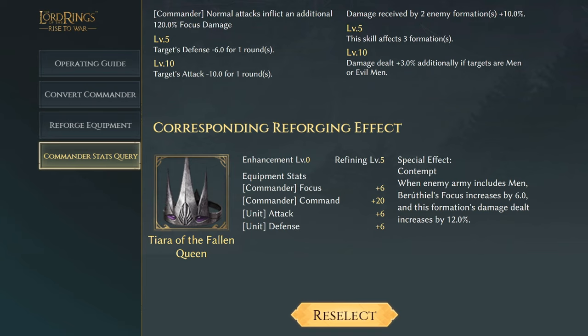Next we have Bethereal with her Tiara of the Fallen Queen, with effects of focus plus six, command of 20, and unit attack and defense of plus six. The special effect Contempt: when enemy armies include men, Bethereal's focus increases by six and this formation's damage dealt is increased by 12%.